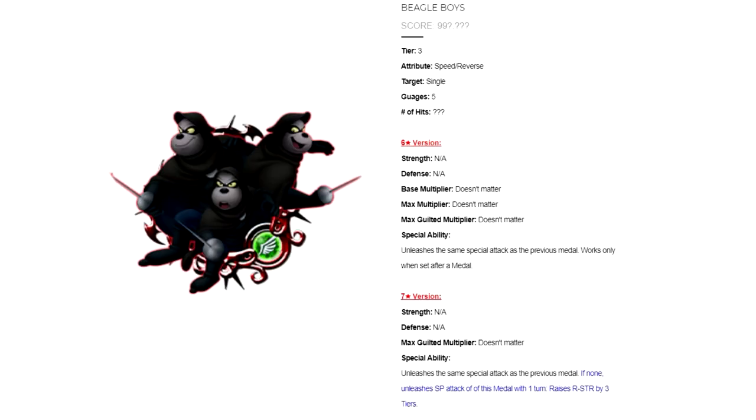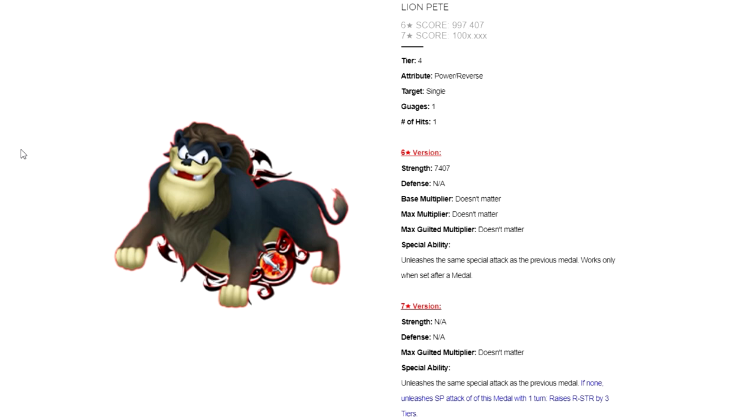What makes copy medals so useful is the fact that they copy not only the ability of the medal they're copying, but also the exact multiplier of the medal they're copying. Copy medals take the base multiplier of the medal being copied and then apply their own multiplier to it. Because Beagle Boys is a tier 3 medal, it applies a 100% guilt percentage towards whatever multiplier it grabs. Lion Pete, being tier 4, applies a 130% guilt percentage instead. Because of this versatile copying ability, you can use multiple copies of the same buffer or damage medal effectively, and I've given copy medals outrageous high scores in my scoring system so they always appear as the best medals.